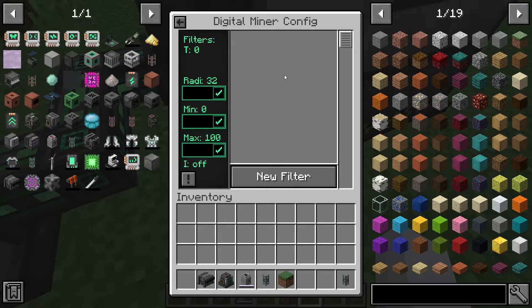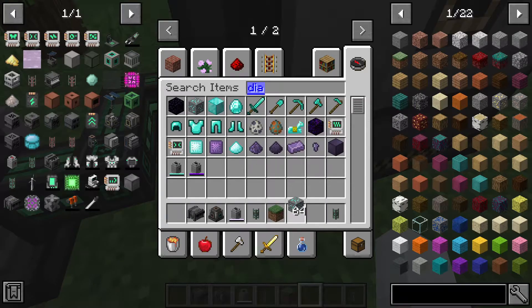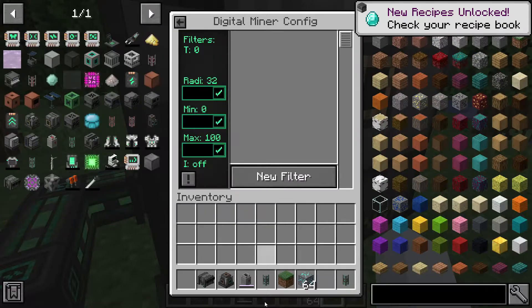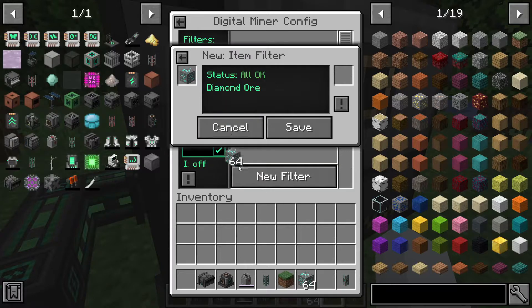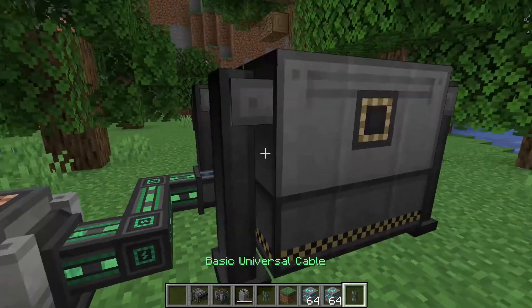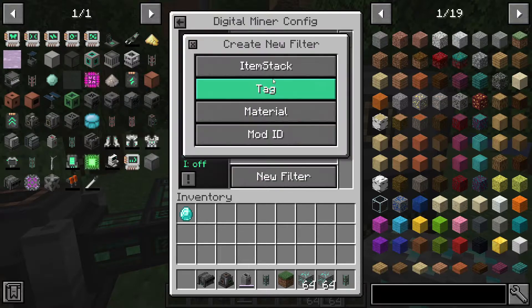Let's get some diamonds and try the item stack filter. Go to config, new filter, item stack — get your diamond ore and put it in there. Now it's set to mine diamond ore. Click save, it'll show diamond ore as the target. Click start and it'll begin mining diamonds — we just got a diamond!